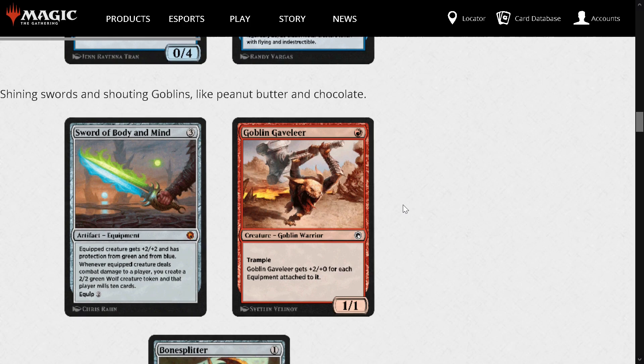One of the ones I'm actually excited for: we get one of the sword cycles — Sword of Body and Mind. 3-mana artifact equipment. Equipped creature gets +2/+2, protection from green and blue. When it deals combat damage to a player, you make a 2/2 wolf token and that player mills 10 cards. According to people like Jeff Hoagland, this is one of the weaker swords — no Sword of Feast and Famine or Fire and Ice — but I think it's like a 4-star card. I'm brewing a Boros equipment tribal thing and I see this being a nice addition. It could be a kick-ass sideboard card if some Simic bullshit starts cropping up again.